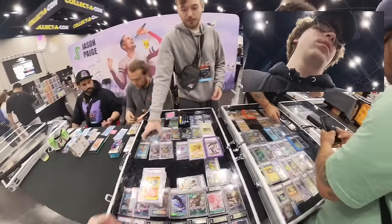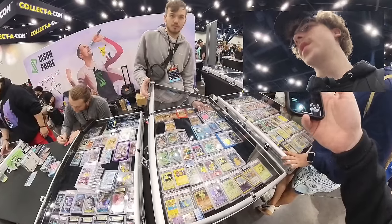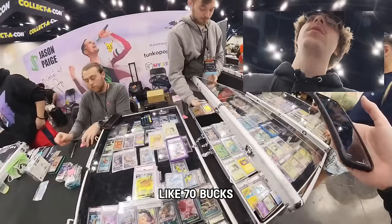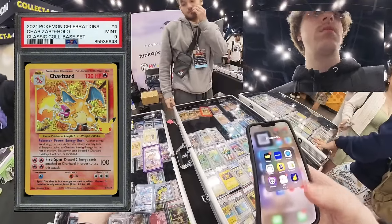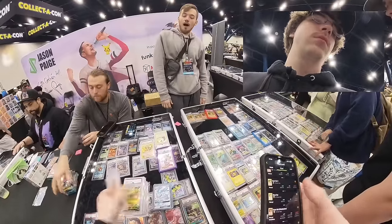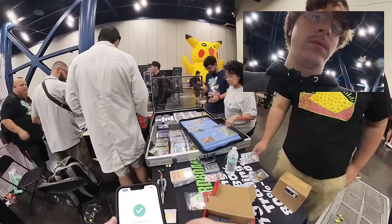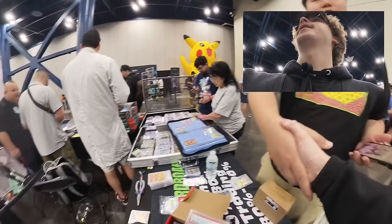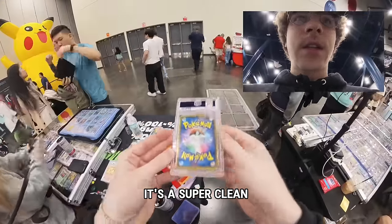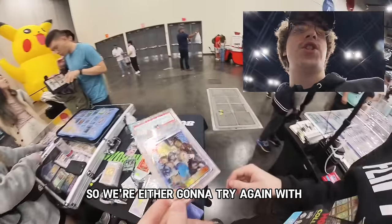So here we're like 130. Okay. 60 — yeah, that's fine on that one. Like 70 bucks. All right, it's yours — should be good. Thank you very much, I appreciate it. Have a good day man. So we just picked up the PSA 9 Alola Friends — it was super clean, it is a bit off center top to bottom, but I don't think that justifies a nine, so we're either going to try again with BGS or maybe PSA again on this one.